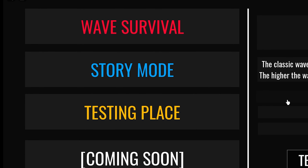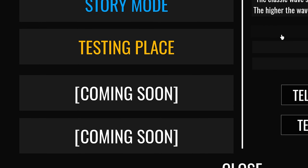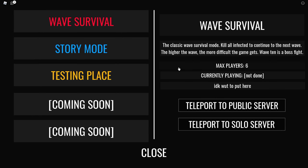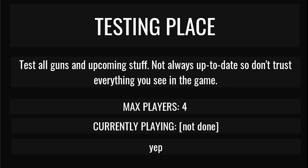So as I said there's wave survival, store mode, and testing place, and there's also two other things coming soon. I have no idea what they are but I can't wait to see what happens. We're gonna hop into the testing place real quick. The testing place is where you test all the guns — it's not always up to date so don't trust everything you see in the game.